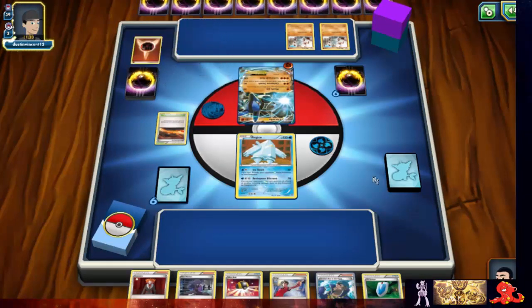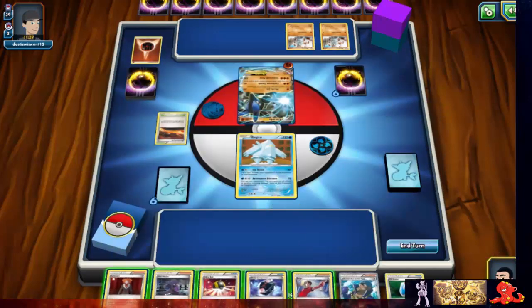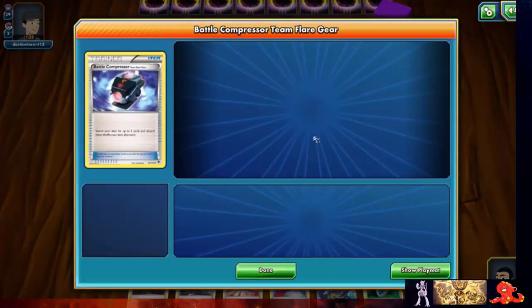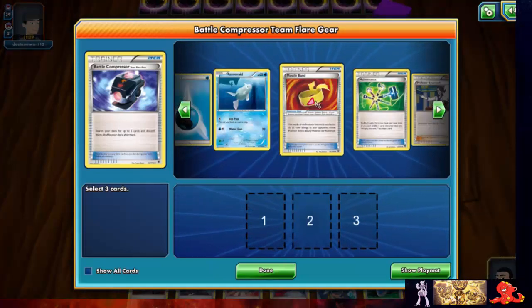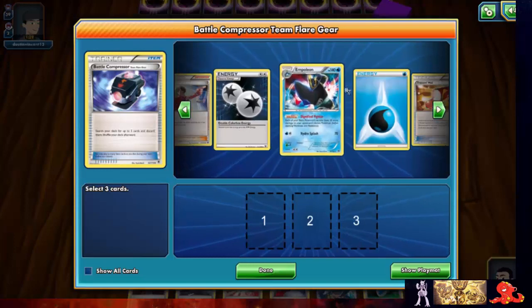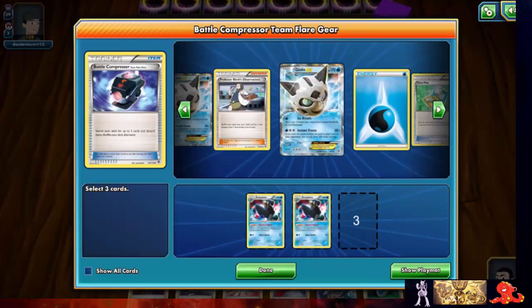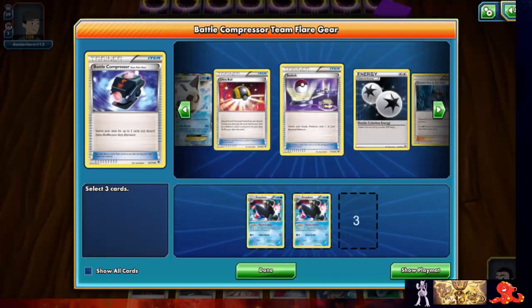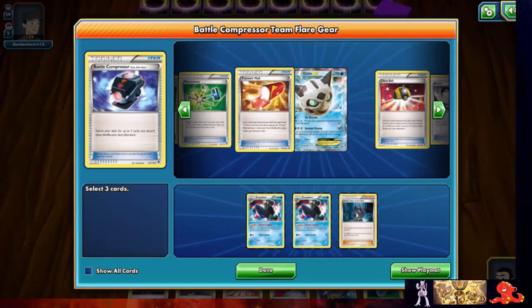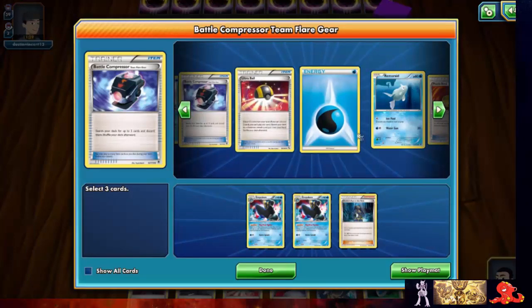We'll definitely stop that — pass the turn. We got a battle compressor, so let's get everything we don't want to draw out of here. Our Remoraid isn't prized — first Empoleon, second Empoleon, Empoleon, I'm still keeping an eye out. And Archie's — so we ended up prizing Empoleon.